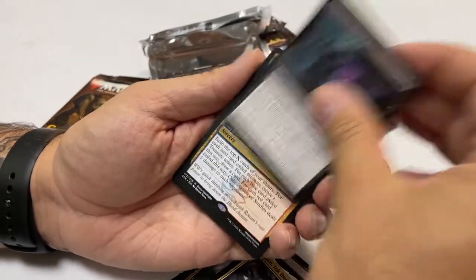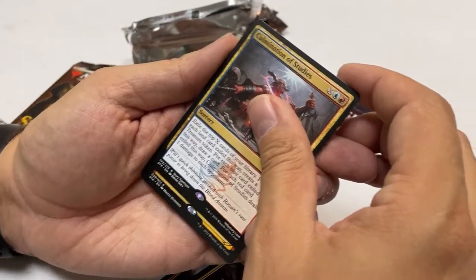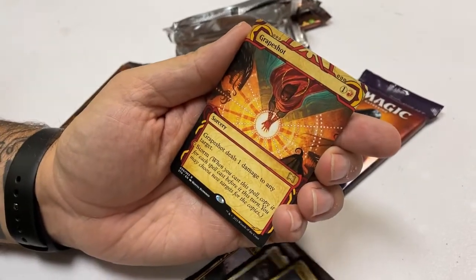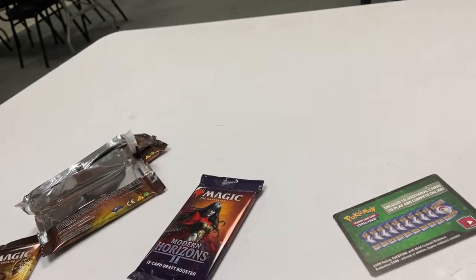There's a rare in every pack. Culmination of Studies — oh, it's blue and a rare! And we got a Mystical Archive — Graveshot, that looks so cool. Yeah, it's awesome. And a Treasure token.